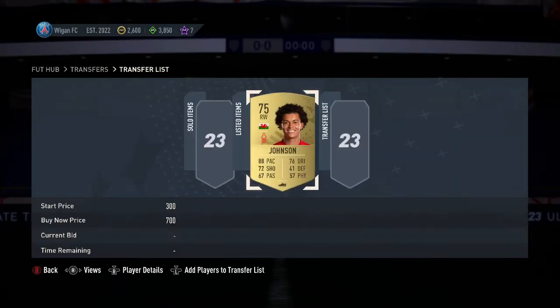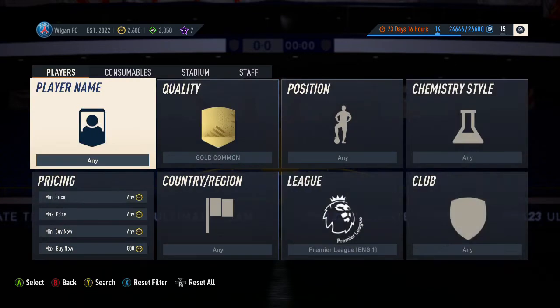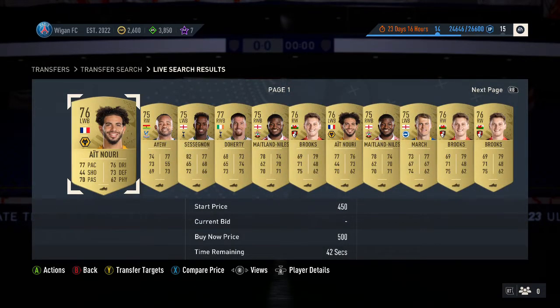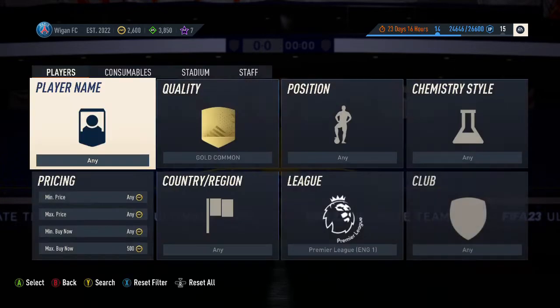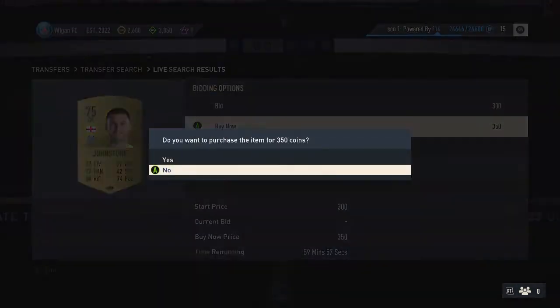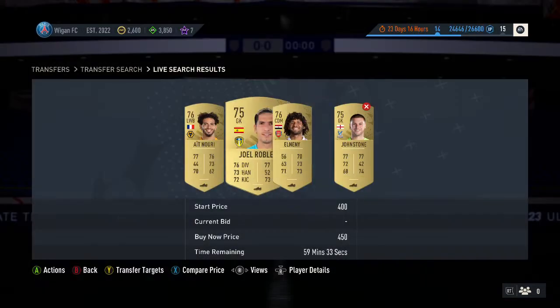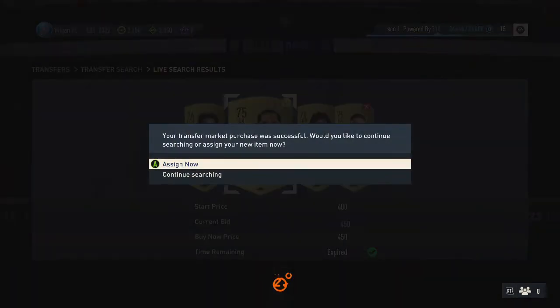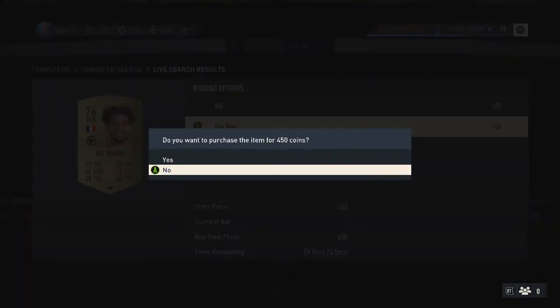List him for about 650 or 700 — I'll go for 700 — and list him for an hour. It might not sell straight away but that's fine. Head back into the market and do the same again, maybe go a bit cheaper this time. Try to find anything for 450, and you can sometimes find players for literally 350.